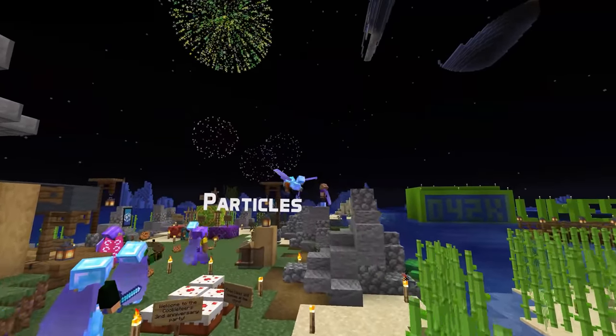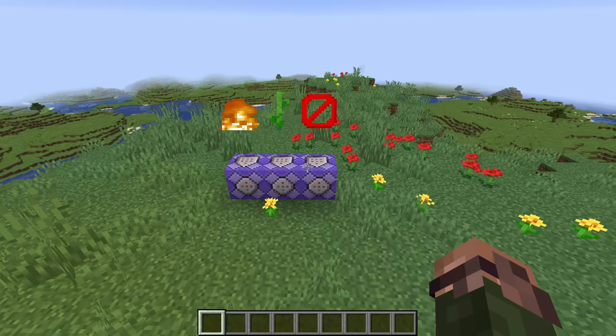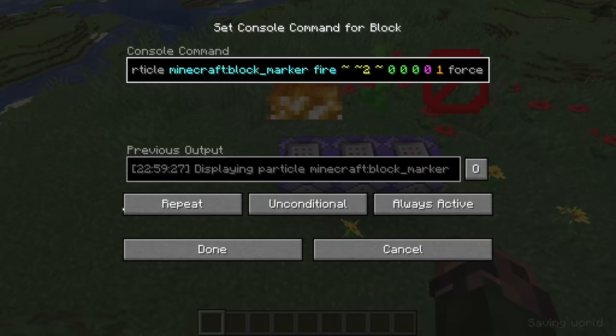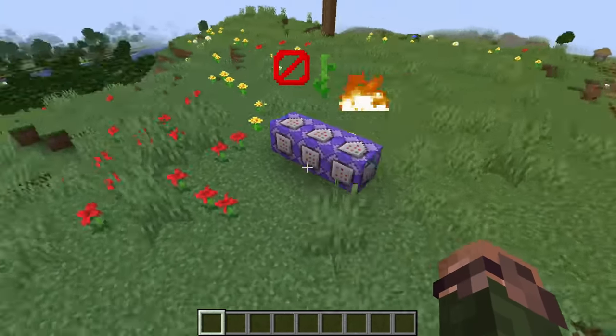Let's keep on trucking with particle news! The light and barrier particles have been removed. Instead there is now a block_marker particle. It shows a billboard with the texture defined as the particle texture slot for the model assigned to the configured block state. The syntax for summoning this particle is the same as for block particles.